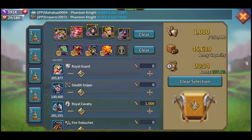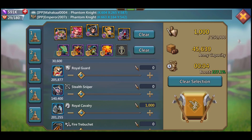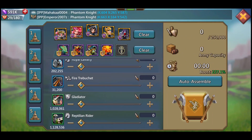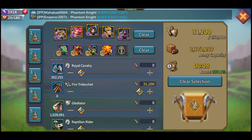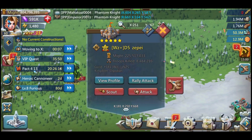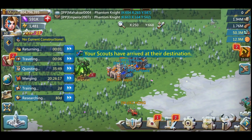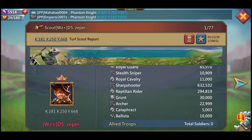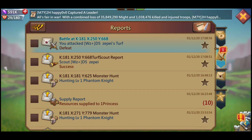So essentially what I ended up doing is I went out and scattered a bunch of players all over the kingdom. D5 Zape is the guy that I ended up targeting. This guy is 206 million might after the fact, and he was wearing monster hunting gear at the time. He wasn't really paying attention, but as you can see when it started, he had 225 million.